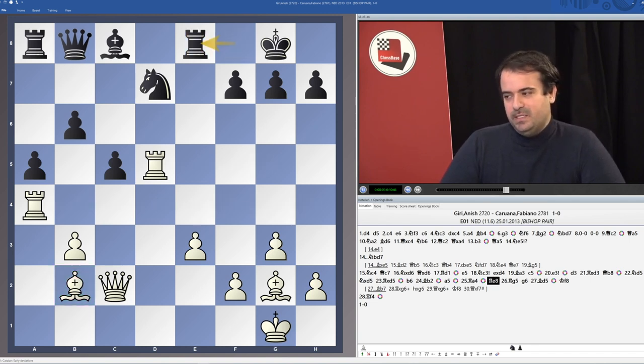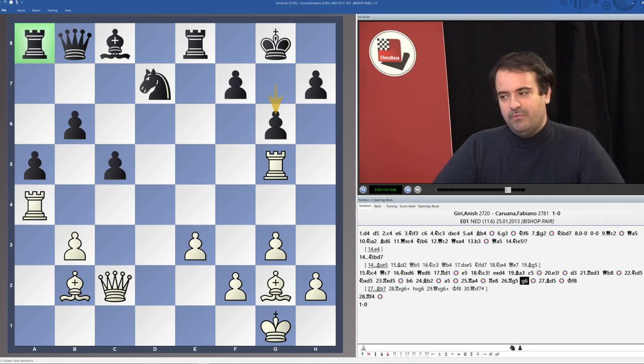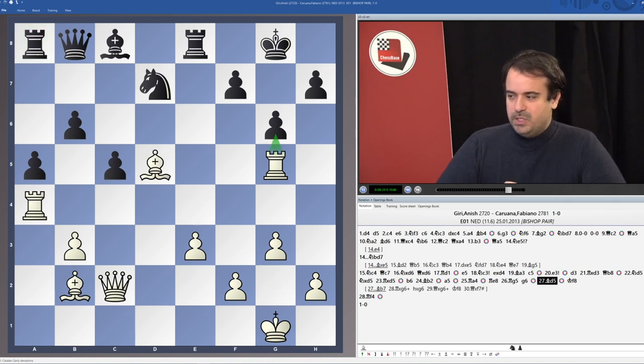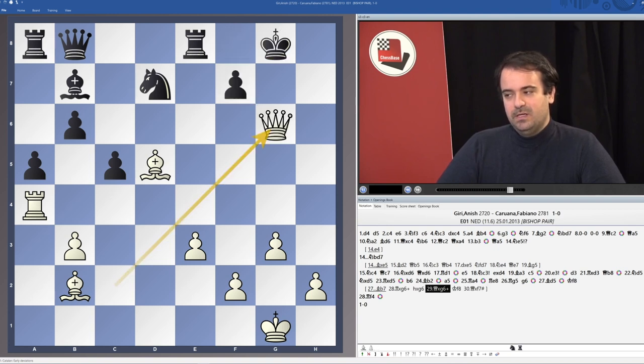Black played Re8, then Rg5 attacking g7, g6. White is not going to give away his bishop just for an exchange — this bishop is too powerful, we don't want to exchange it for a rook even. Bd5 was played, threatening Rxg6. For example, after Bb7, there would be Rxg6, and if Black takes the rook, it just gets mated. That was obviously the main idea of Bd5.